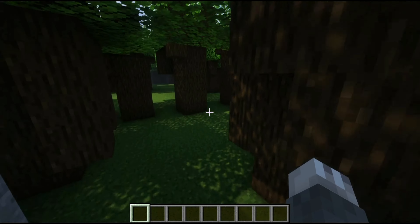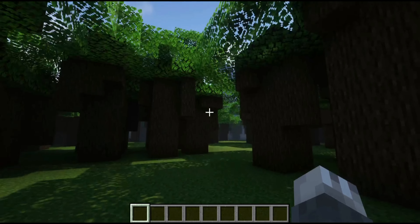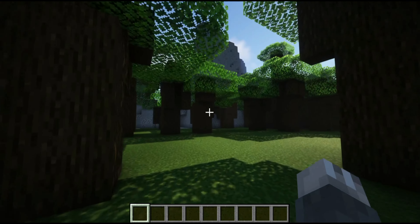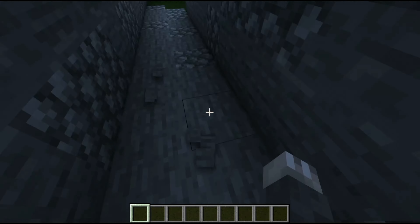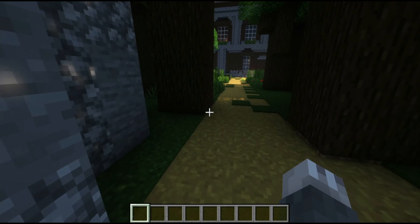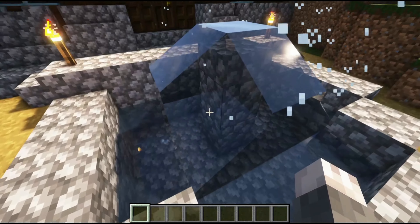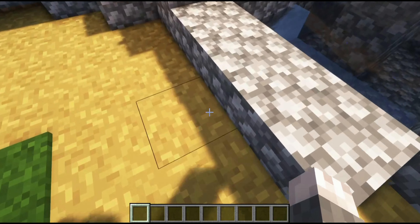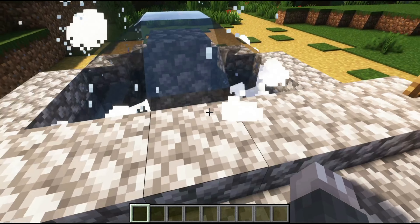To get in, you have to come through the forest. There's a little cave entrance — spooky — and a nice little pathway. Come up here and you have the water fountain, which for some reason just stopped working. But come through here and there you go.